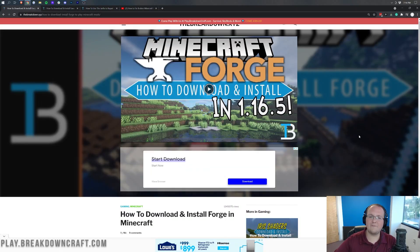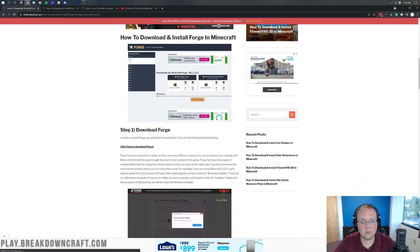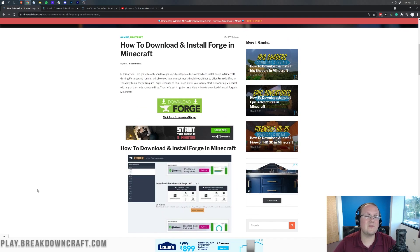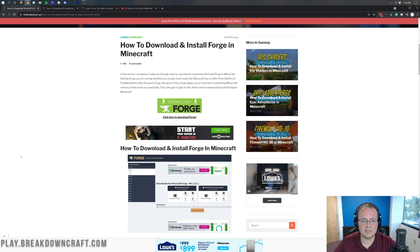The first thing you want to do is go to the second link down below. That's going to take you to our website where you can see a text tutorial for installing Forge. It goes through all the different steps we cover in this video. Sometimes people like to go through these at their own pace, and this tutorial can allow you to do that if the video is not your style.